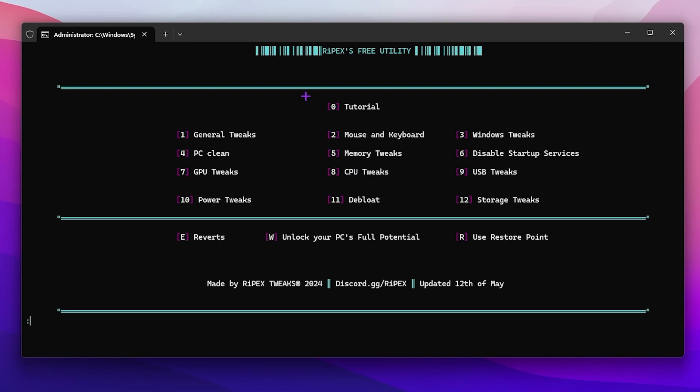After creating the registry restore point, you will find the tweaking screen. There you will find: tutorial, general tweaks, mouse and keyboard, Windows tweaks, PC cleanup, memory tweaks, and multiple optimizations for your PC for improving your PC performance.